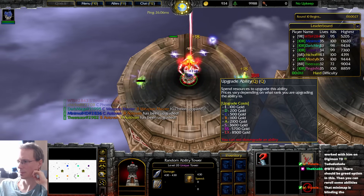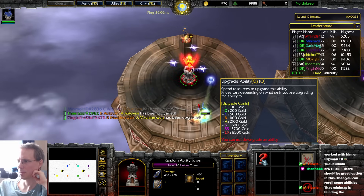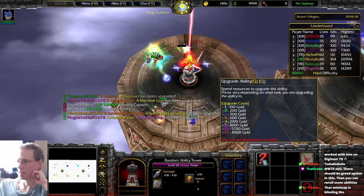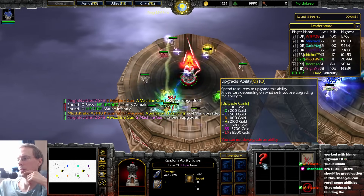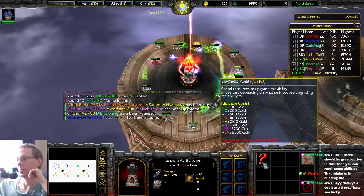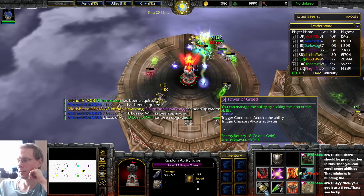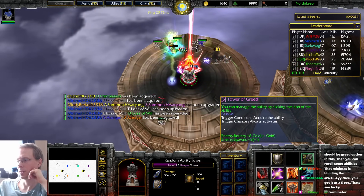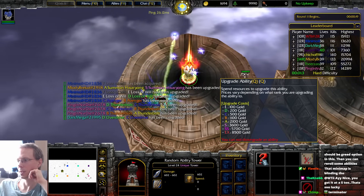As long as we can. You cannot downgrade an ability. Spin resources to upgrade — prices vary depending on what rank you're upgrading to. So does this only upgrade once? No, you can upgrade again — it'll just use up the available gold you currently have. I've got an S tier greed.